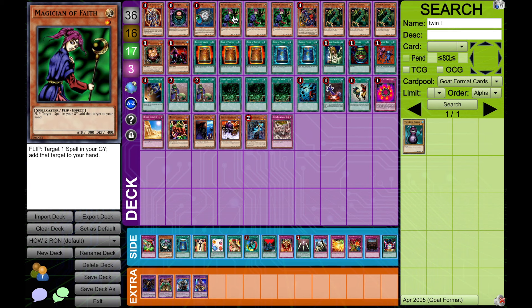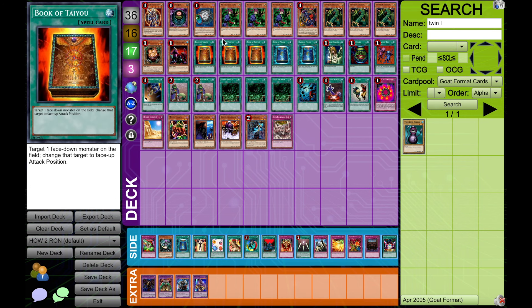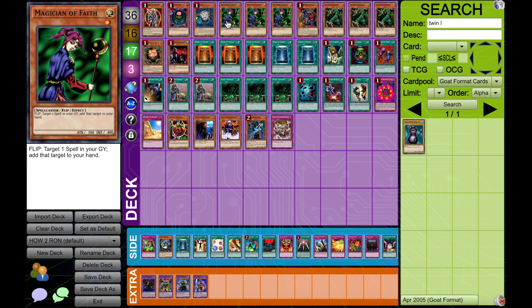Starting off with that principle, when we get a Magician of Faith off of a Cyber Jar along with a Book of Taiyu, we are in a very good position. Reason one for three Magician of Faith is we want to maximize that possibility. Reason number two is because we want to make sure we have two in our hand — we do not want one knocked and then to lose them both at the same time. If our Magician of Faith gets Noblemanned, it's pretty bad for us.